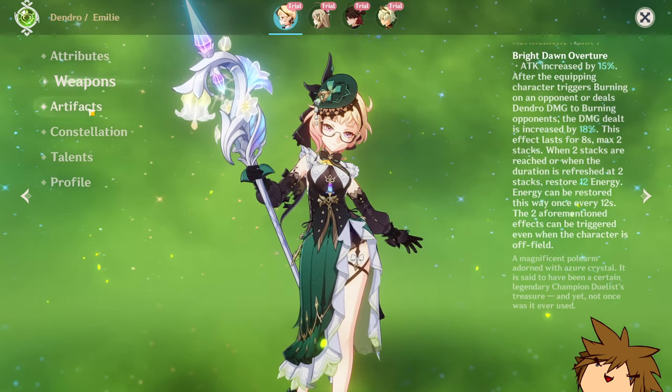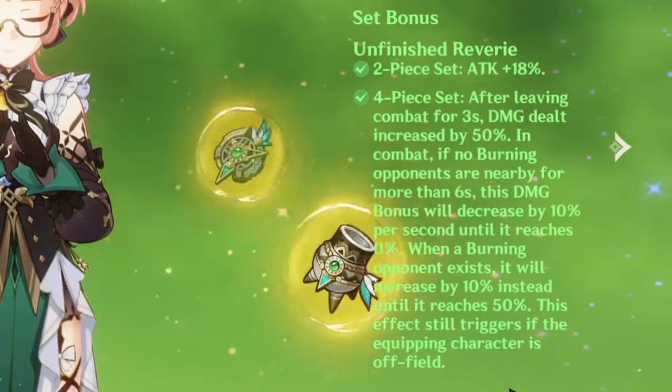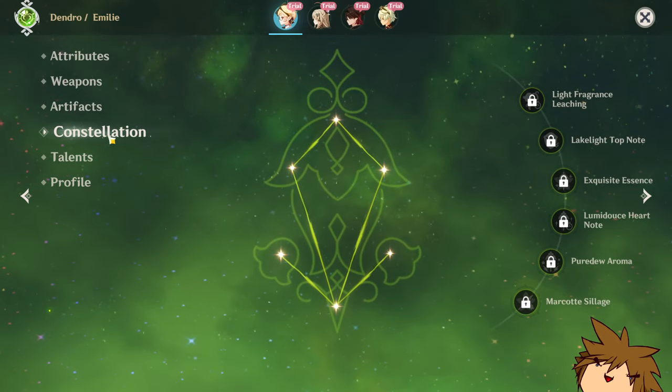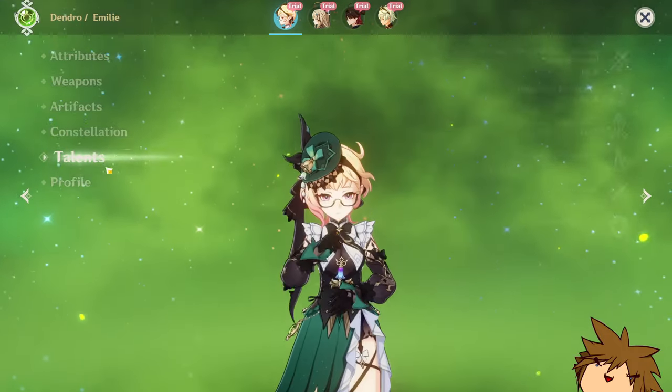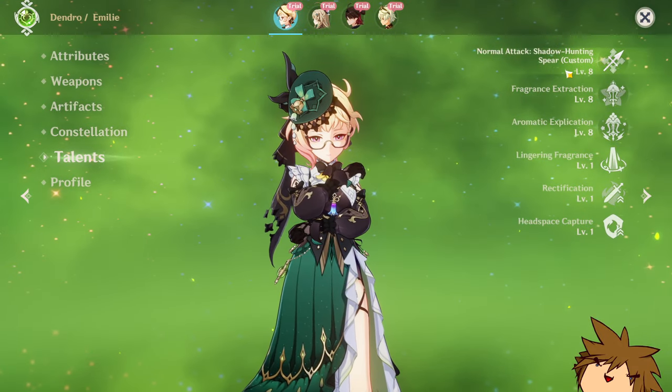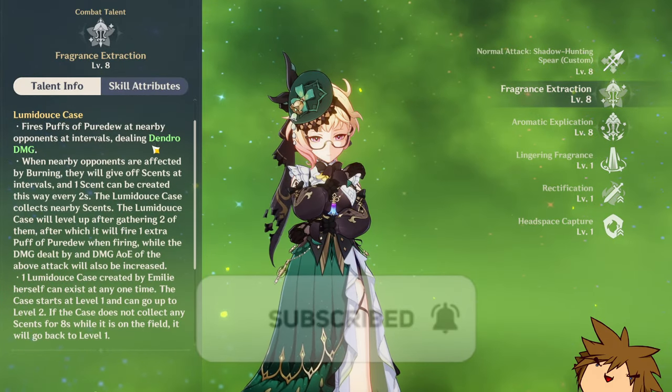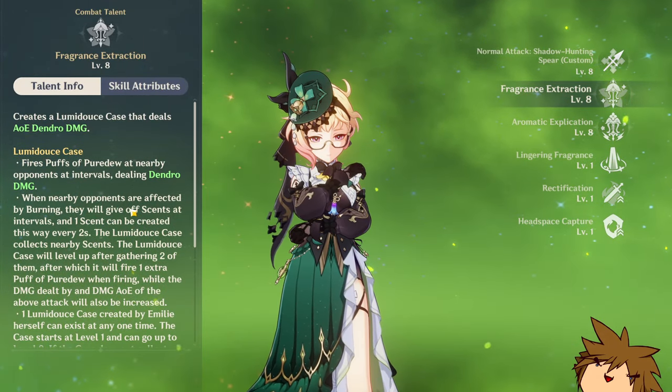This is massive. We also have the Unfinished Reverie set — we've talked about this quite a few times. We haven't seen the constellations yet, so we're going to be looking at them in just a moment. Let's look at the talent information at level 8.